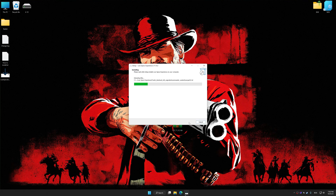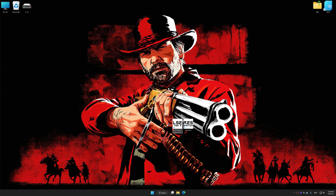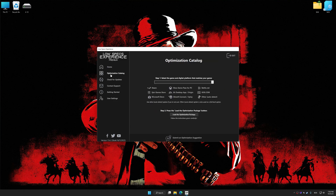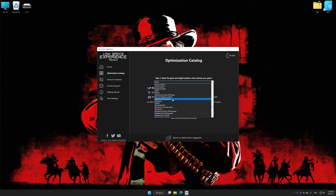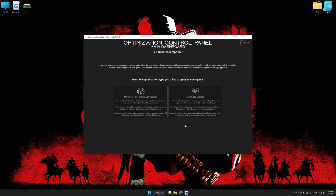First of all, start the installation process for Low Specs Experience. Once the installation is complete, start it from the newly created Desktop shortcut. Now select the optimization catalog, select the applicable digital platform, and then select Red Dead Redemption 2 from the drop-down menu. Once done, press Load the optimization package. Low Specs Experience will automatically detect a supported game version on your system. Now press OK and the optimization control panel will load.